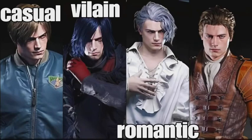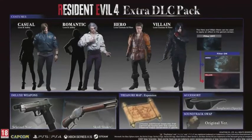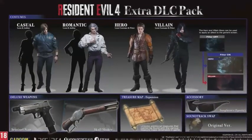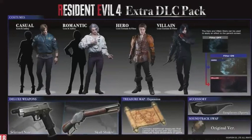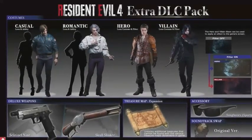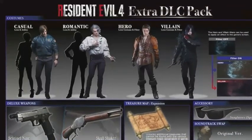We're looking at Leon Kennedy's new DLC outfits for Resident Evil 4's extra DLC pack. We have two deluxe weapons — a pistol and a 30-30, though it looks like it might be a shotgun. There's also a treasure map and some accessories, like glasses that look like maybe Wesker's glasses, and the original soundtrack.